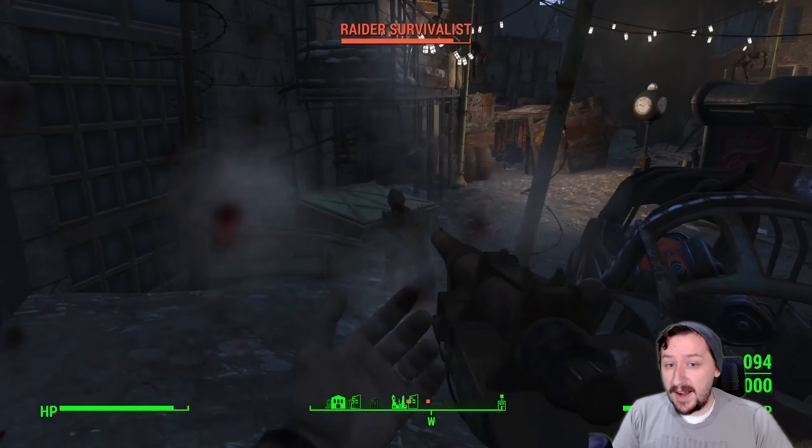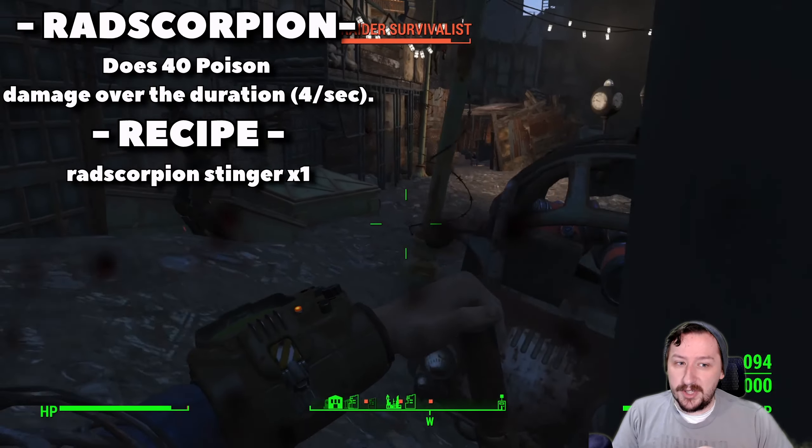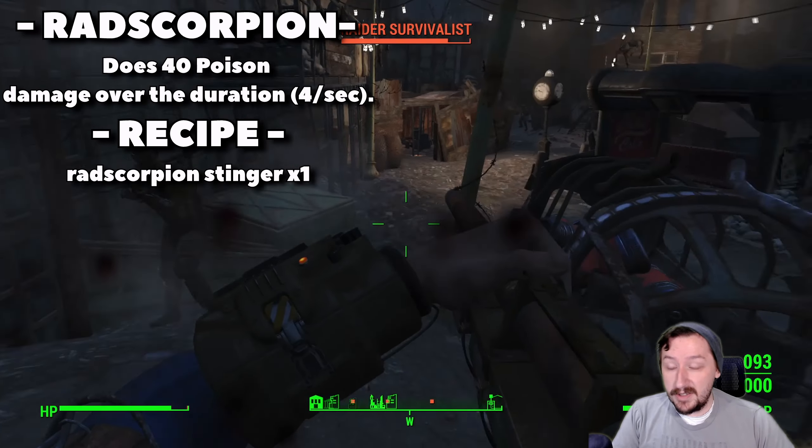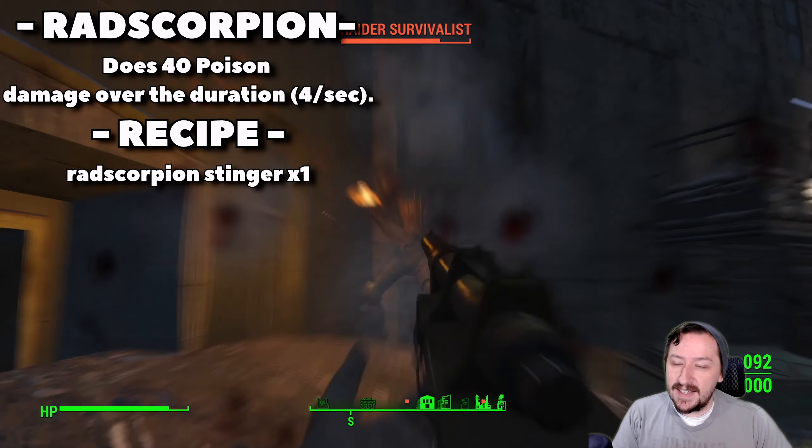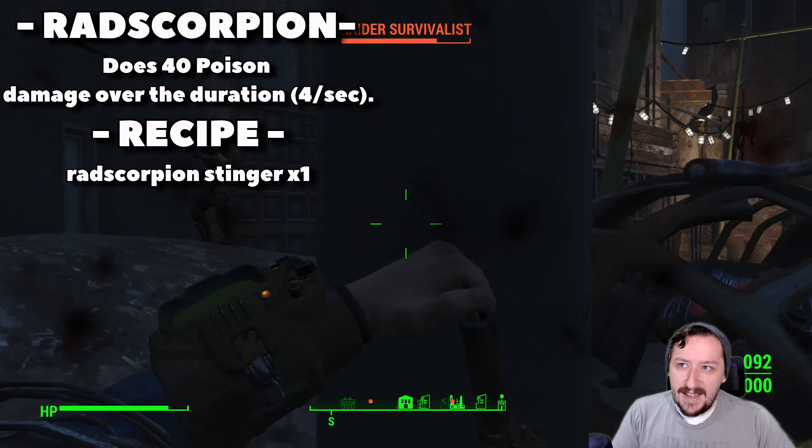That doesn't really bode too well for its usefulness. If you could make a fully automatic syringer, then the bleed out would probably be the strongest one — but since you can't do that and you're just stuck to the single shot, it's just not going to be all that good.